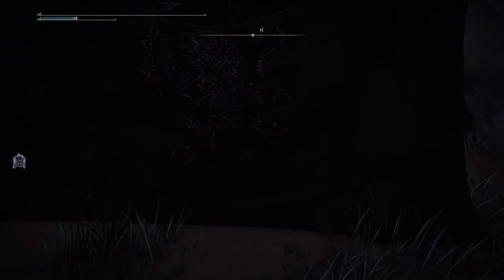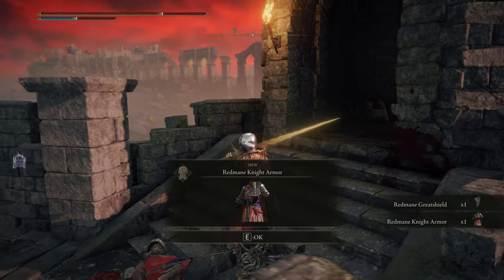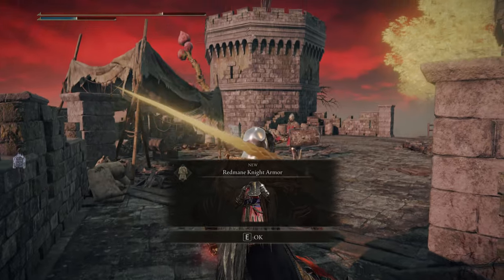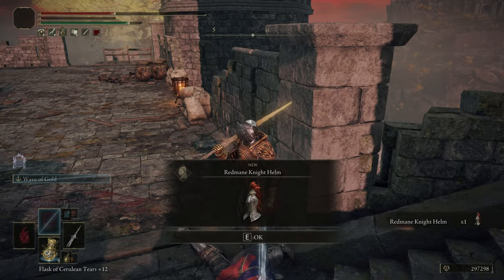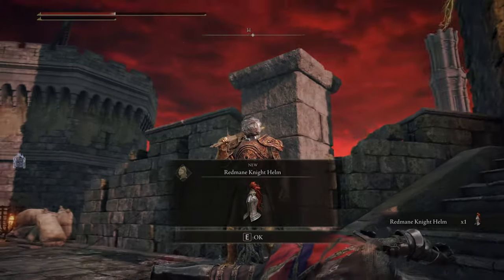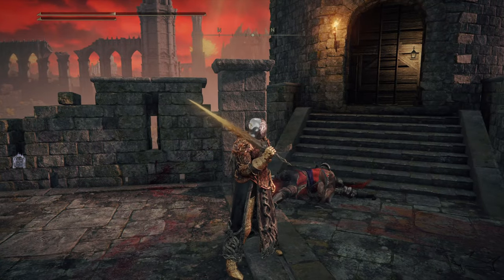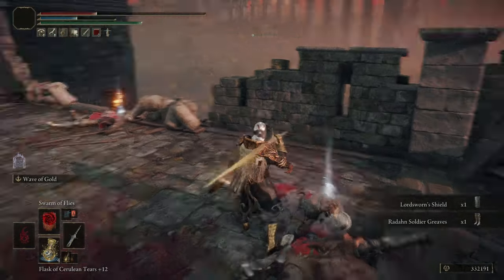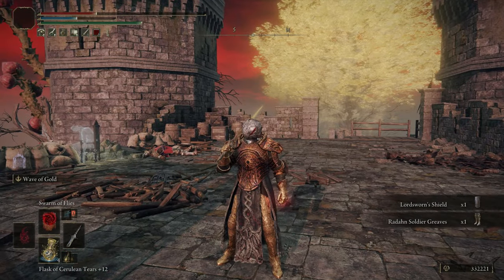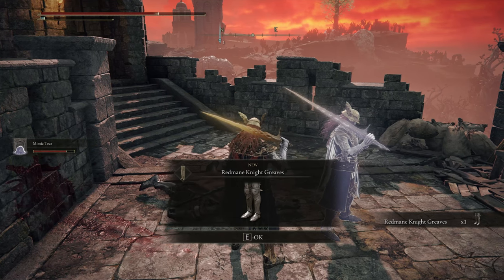I noticed it's better to just jump and die, and go to the Stake of Marika, only because it's a shorter distance, then go back here again, all over again, until you get the great shield, the knight armor, the Red Mane Knight armor. You need to collect all four pieces plus the helm and the shield. This is the helm - very interesting, it has some details from the Radahn boss if you know that boss. And the Red Mane Knight gauntlets, and I also got the greaves - the Red Mane Knight greaves right over here. This is the complete armor set.